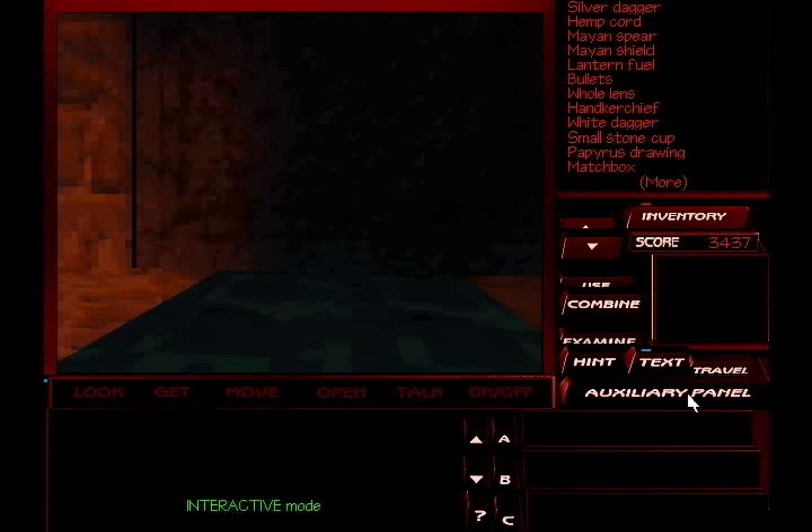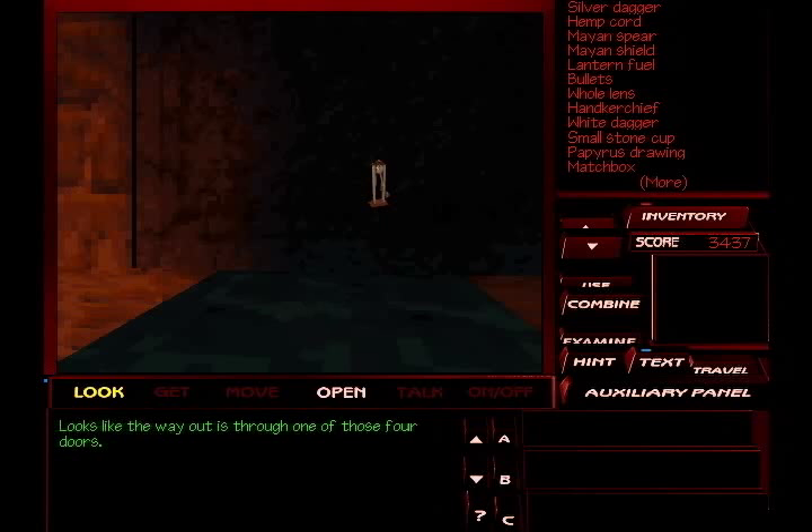Hey folks, and welcome back for more Let's Play the Pandora Directive. If you recall, I had just managed to clear this little fireball maze, at least the first half of it. And now we've got to go to all four doors. Unfortunately, that means we've got to stick our neck back out in the fireball zone. But I think we'll be okay as long as I save right before I make that mad dash attempt. Because no matter how you get to this area, it's always going to be the last door you click on and check that is the way forward. Looks like the way out is one of those four doors.